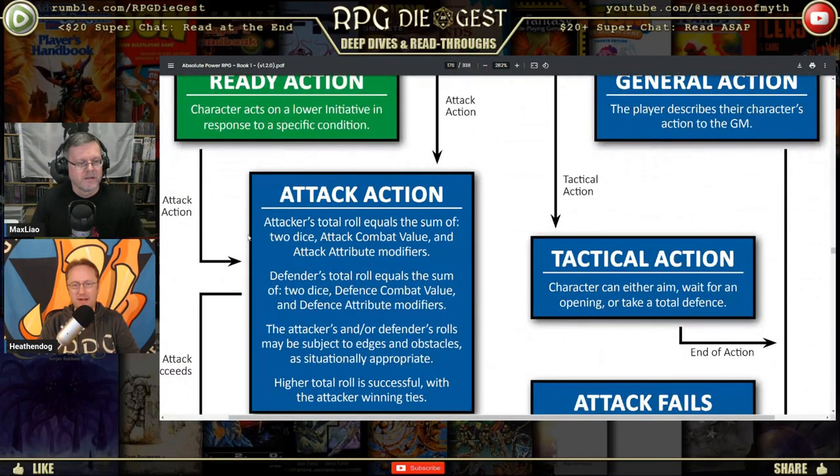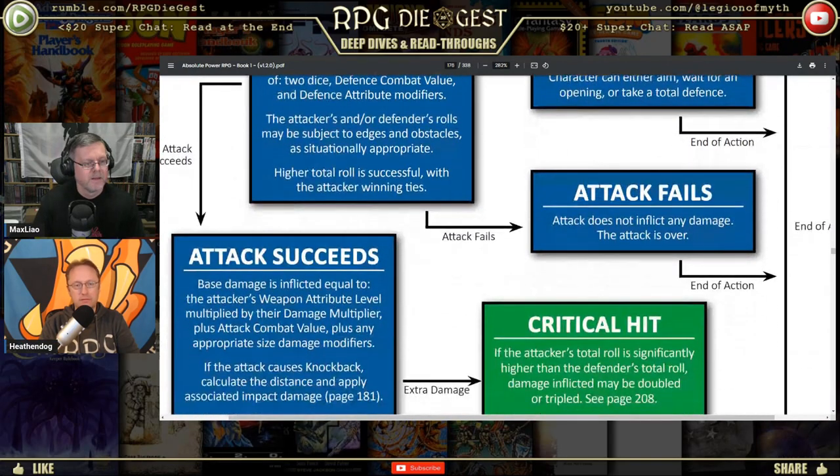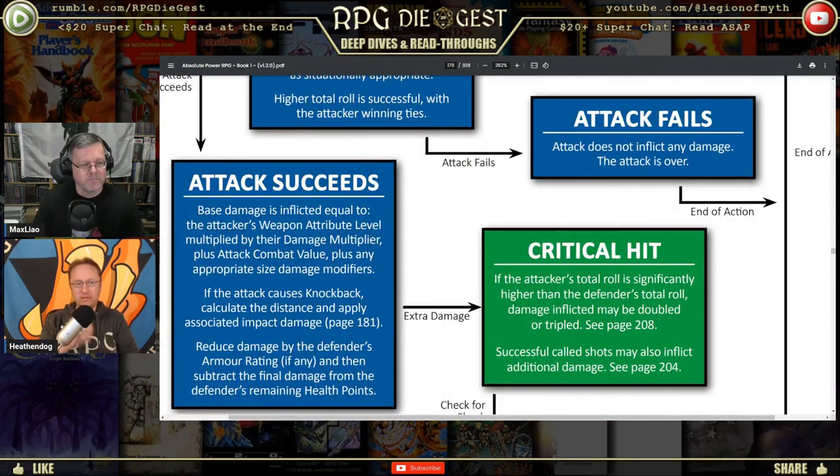If you want to attack, follow the flowchart down: the attacker's total roll equals the sum of two dice, plus your attack combat value, plus attack attribute modifiers. Your attack combat value is already written on your character sheet, and if you have attack mastery you add that level to the result — plus your ACV plus your stat.